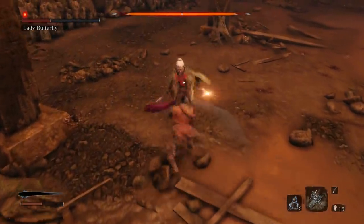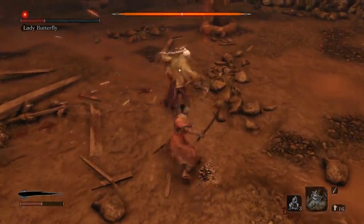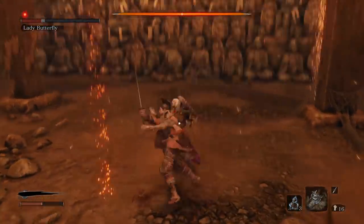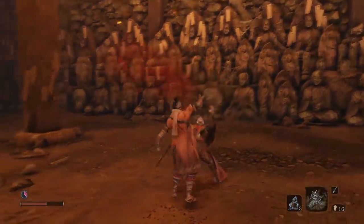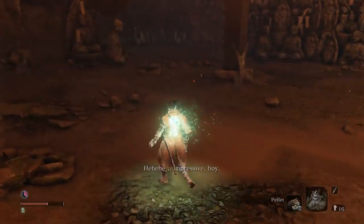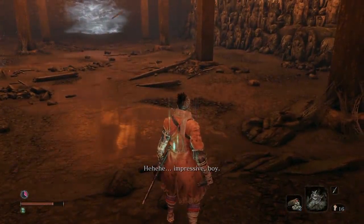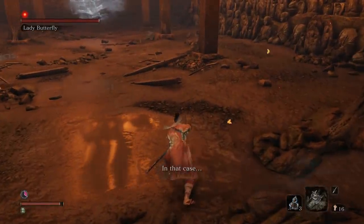She got the best of me but I have a resurrect stone so I'm going to use it and continue the fight, then we'll enter phase two. Once phase two starts she'll always spawn in the same place. Use a charge thrust attack by holding your R1 button as soon as she spawns, then throw a shuriken and hit her again — you can sometimes cancel out the first illusion she spawns.